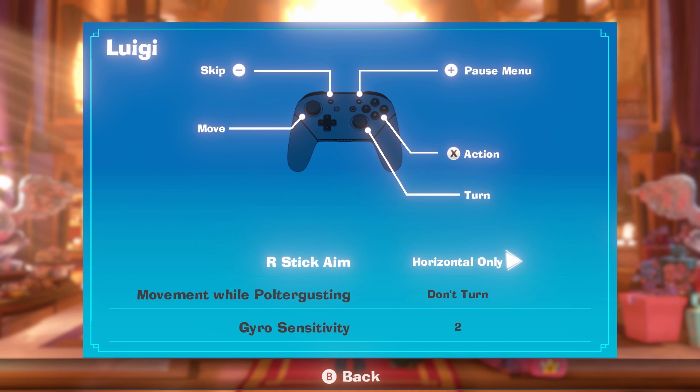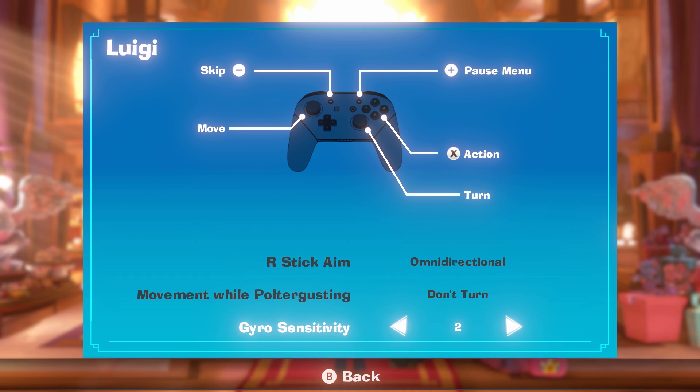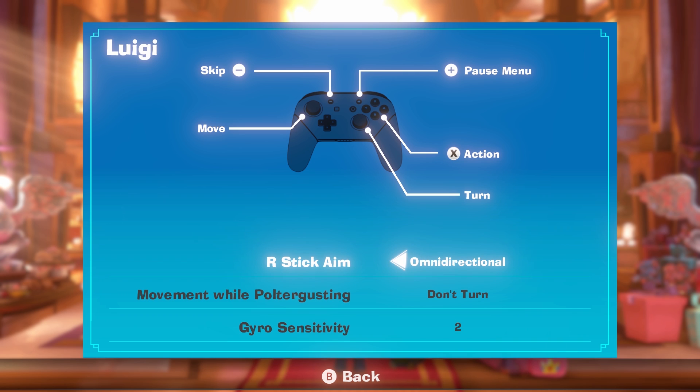And Settings will give us the option to adjust the controls, which allows us to move the omni-directional right stick to horizontal only, movement while poltergeisting, don't turn to turn, and then gyro sensitivity. So there are a few options.